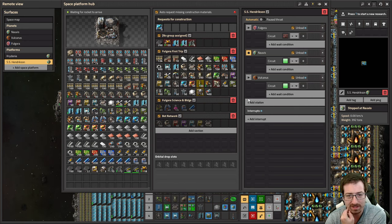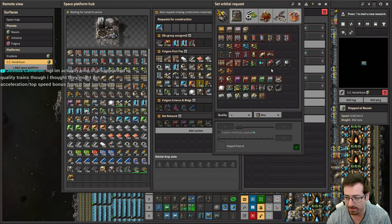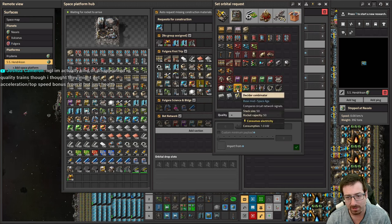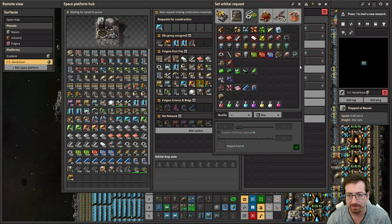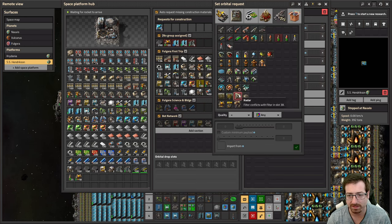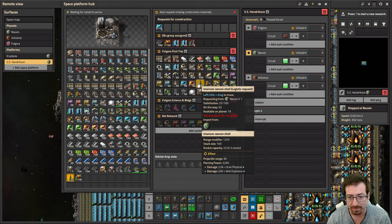We just need a few more rocket launches and we should be good to send the Hendrix in with an actual starter base worth of stuff. We've got belts, inserters, all the basics. Not doing trains right now. We've got chests and stuff for robots. Some lamps. We have circuits and iron so we can make our own combinators when we get there. Rocket fuel for the tanks, some batteries, the cargo landing pad, radars, and uranium cannon shells.